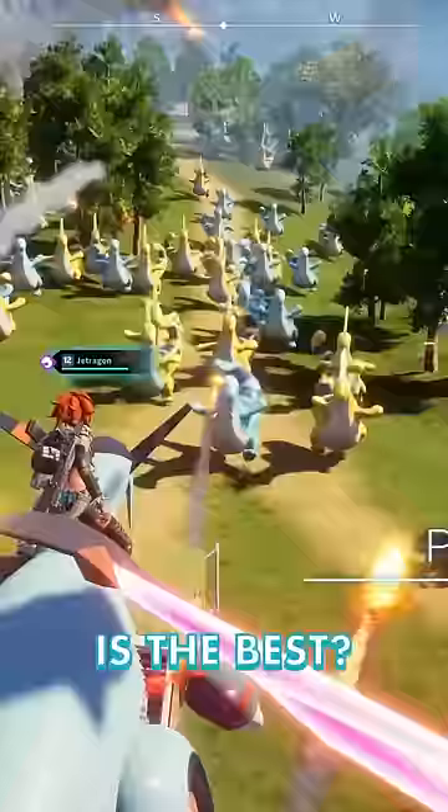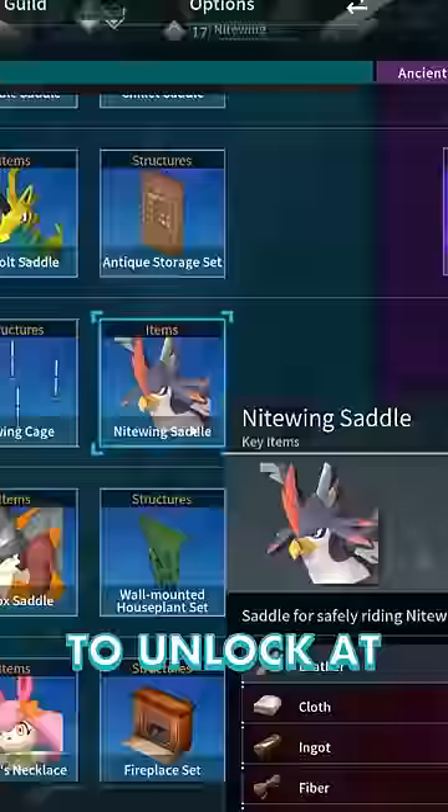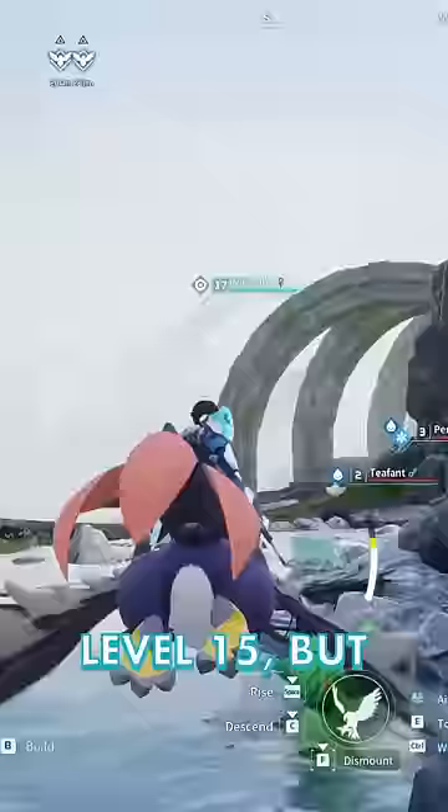Palworld lets you ride flying monsters to help you explore, but which one is the best? Nightwing is the easiest to unlock at level 15, but it's also the slowest.